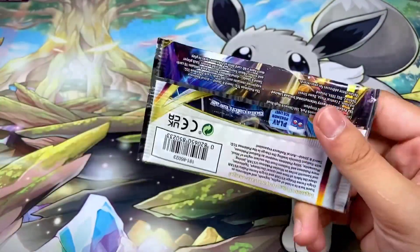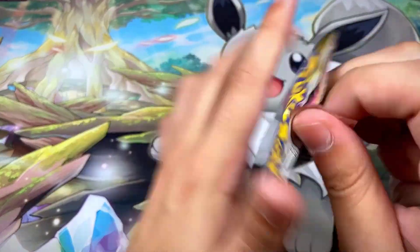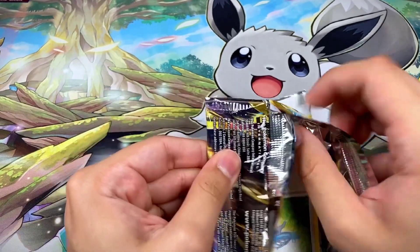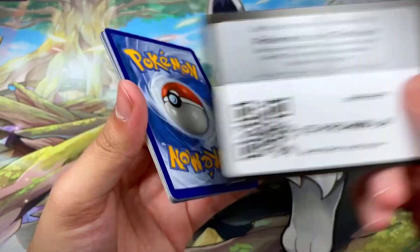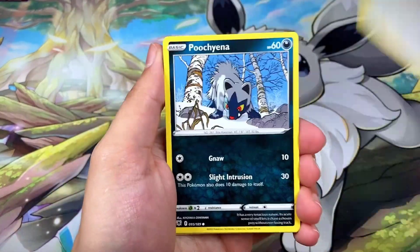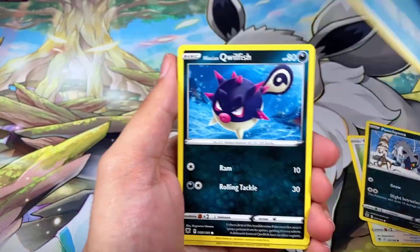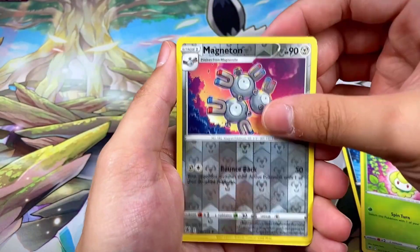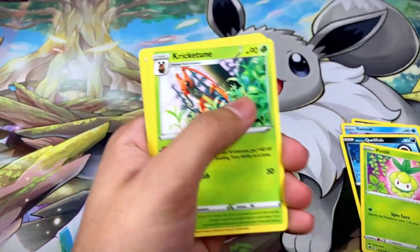Seven booster packs left — let's see if we can keep the big hits coming! We got Poochyena, Swinub, Qwilfish, a Petilil, Magneton reverse, and a Regice non-hollow rare.